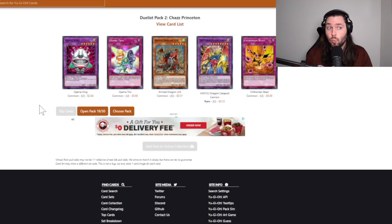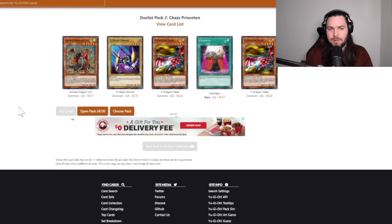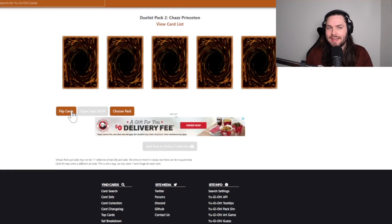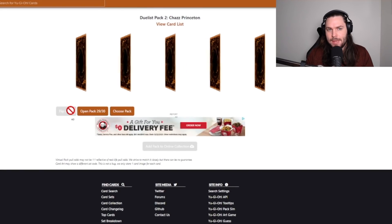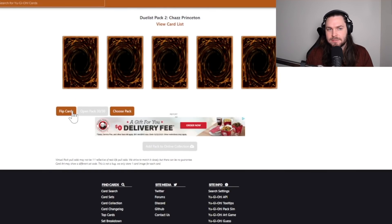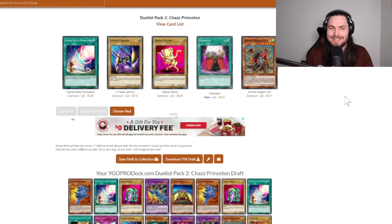There's another Chthonian Blast — just one more of those and I am very happy. Still one last card I'm looking for. Pack number 21 — there's my final Chthonian Blast, very glad to see that. If I can see an Armed 7, I will be very happy. Honestly, I never want to see an Ojama card again in my life after this opening. Five packs left and there are some very exciting cards I just have not seen yet. The Rings of Defense really taking up their slots. Two packs left — last pack, and no Armed 7, which means those Armed 10s are totally dead. That's tragic.